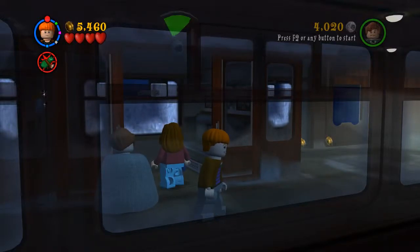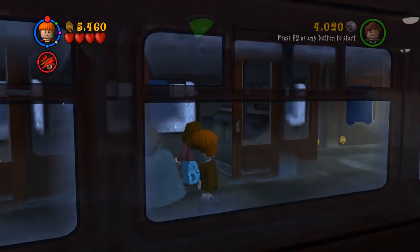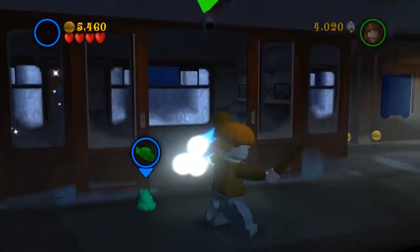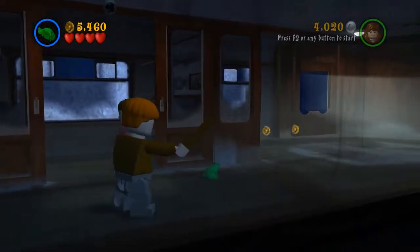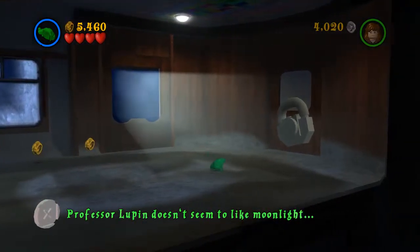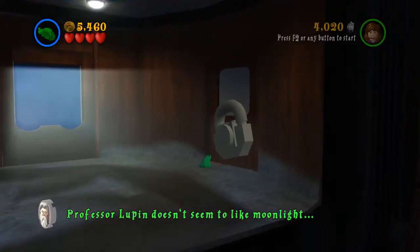With this train area, you can do a couple of fun little tricks. If you cast on Professor Lupin, you can just go through the sunlight or the moonlight without having to do anything, and go straight into the trigger, which is pretty cool.